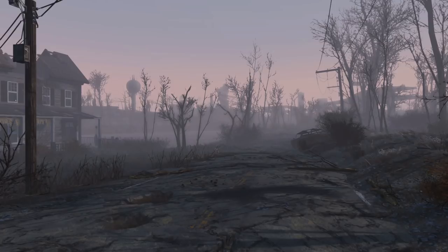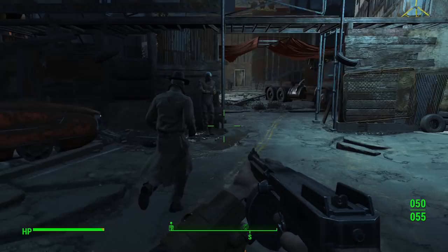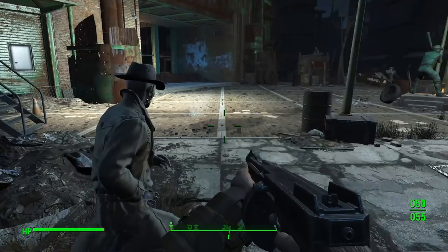In Fallout 4, one of the best companions to have is Dogmeat, the German Shepherd we find at the Red Rocket gas station just outside Sanctuary. Our canine companion is essential to the story, and Fallout 4 has a hilarious way of dealing with the player missing that first encounter with him. In order to progress the main quest, we have to find Nick Valentine and search for Kellogg.